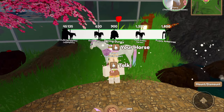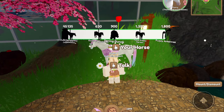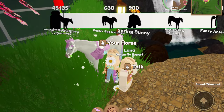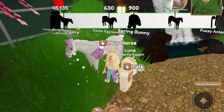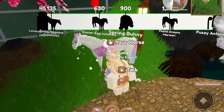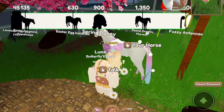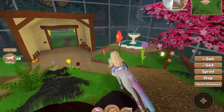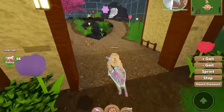Let's take a look at the milestones. I was confused at first — I thought that was like 45,135. To start you get lavender hair dyes, then you get the Palomino Appaloosa, Easter Egg Icelandic, Spring Bunny, Pastel Dreams Marwari, and fuzzy antennas. I need to see what these coats look like — they don't even have the horse up there.